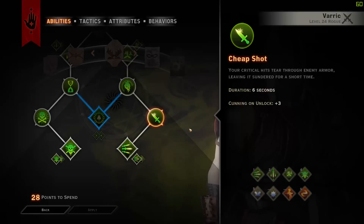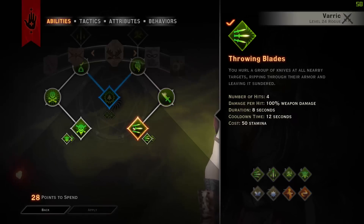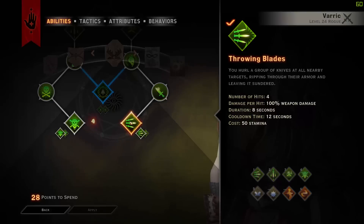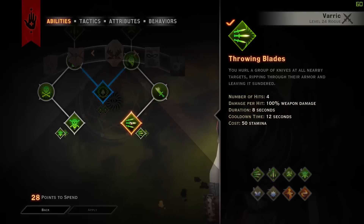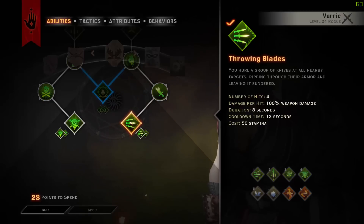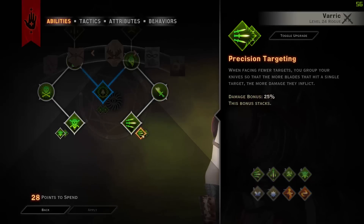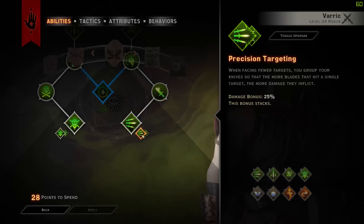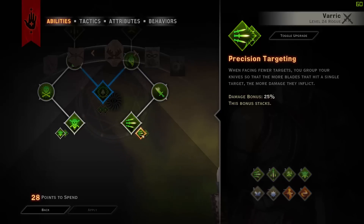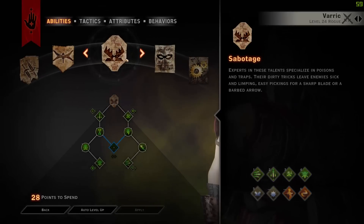Now we're going into Cheap Shot, which means your critical hits tear through enemy armor, leaving it sundered. You can already tell that crits are a big part of this build. Throwing Blades is one of the key spells — it has 4 hits, each dealing 100% weapon damage, enemies are sundered for 8 seconds, with a cooldown of 12 seconds and a cost of 50 stamina, both of which will eventually be removed. We're also taking Precision Targeting, which means if you hit the same target more than once, each knife deals 25% more damage, and this bonus stacks. That is Sabotage done.